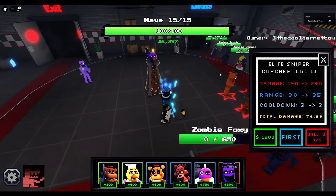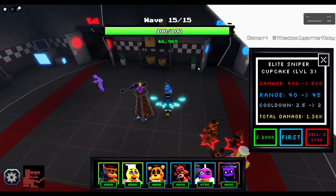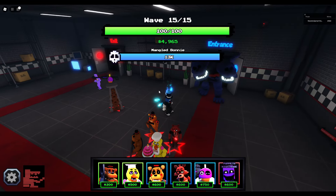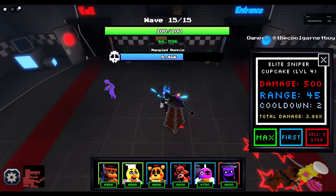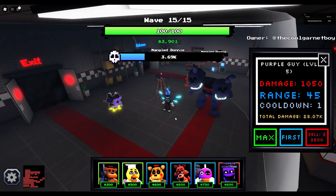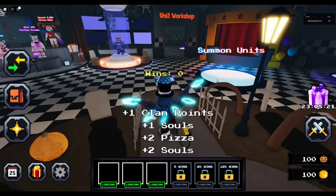Finally we have the Sniper Cupcake, and we're on round 15. 140 damage every 3 seconds with 30 range. 240 damage every 3 seconds with 35 range. Then every 2.5 seconds it does 400 damage with a range of 40, which is good. And the final upgrade is 500 damage every 2 seconds with a range of 50. Sniper Cupcake is dealing good chip damage — with a good enchantment on it, it'll be very good. And that is every uncommon and rare summonable unit evolution.